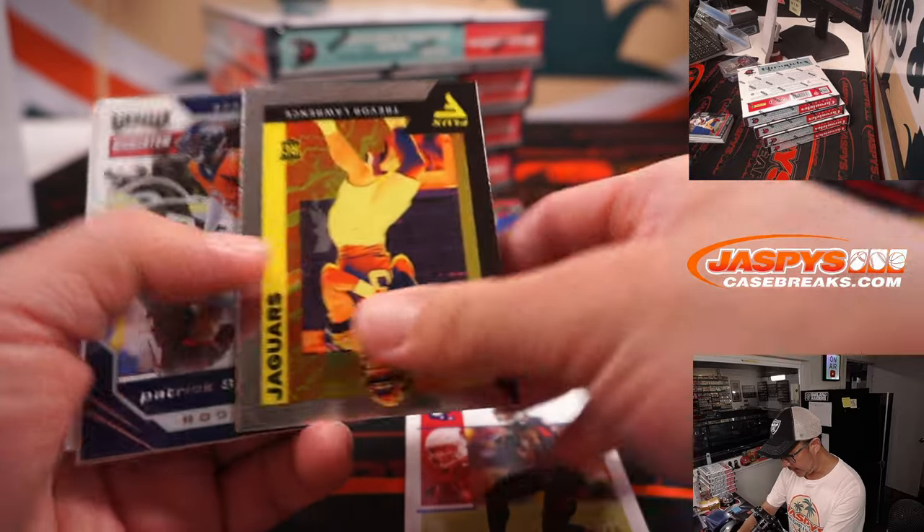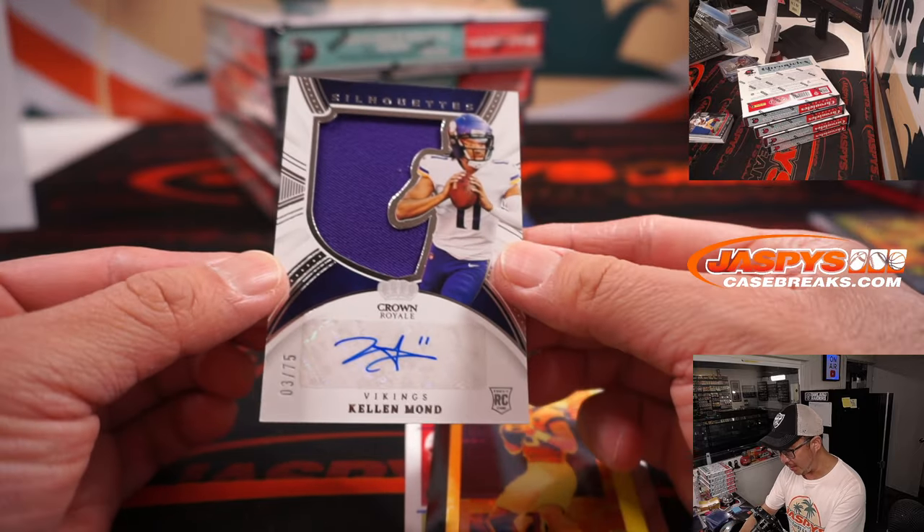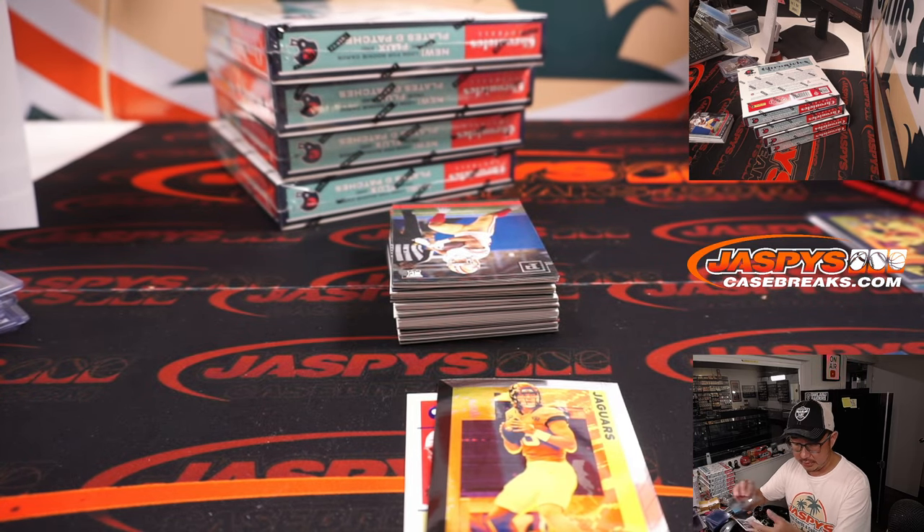DeAndre Hopkins to 99. T-Law Flux. And Kellen Mond, silhouette jersey and auto, 3 out of 75 — that will be for Kayshawn and the Vikings.